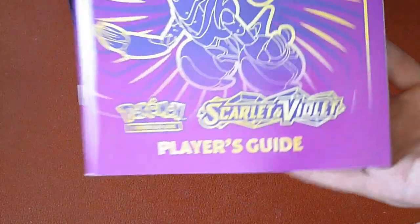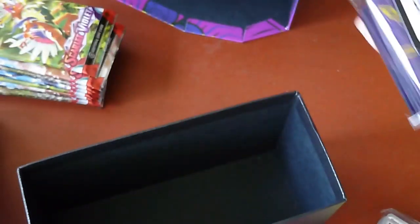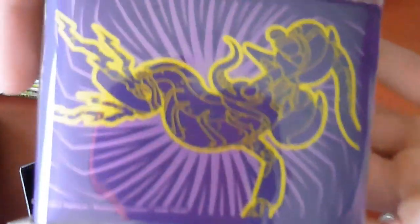Alright, just like the other one, we have a Player Guide. And this opens up. We get the usual — we get packs, we get these little damage tokens, dice, a pack of Energies, dividers, the actual Full Art itself, a code card right here, and some sleeves.